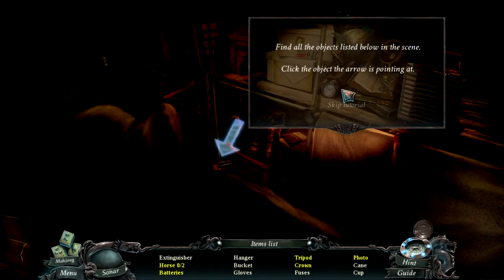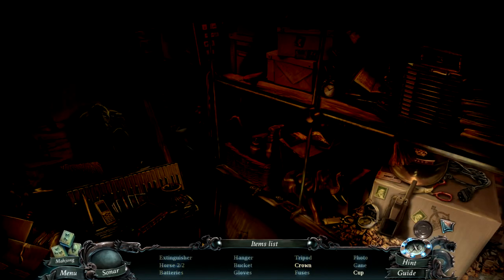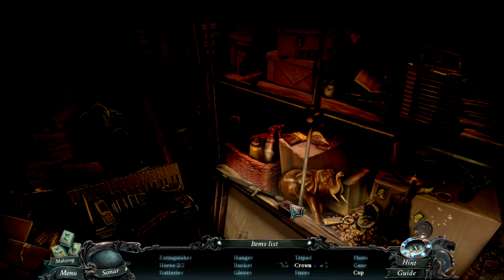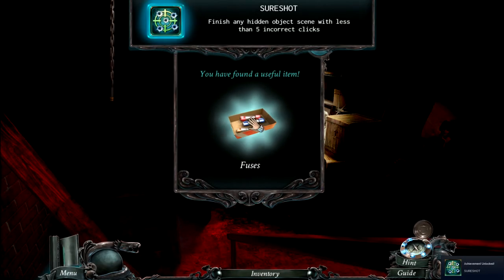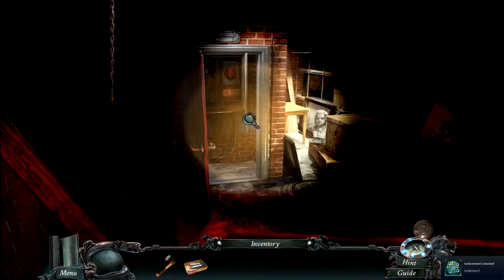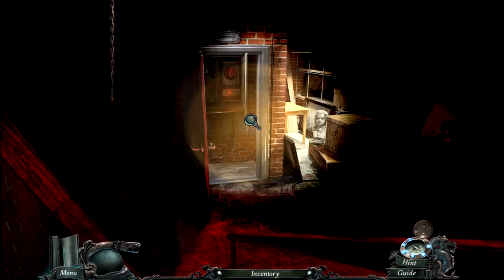Sparkling areas indicate hidden object scenes. This is our first one — find the objects listed below in the scene. There's also a possibility to play a game of Mahjong instead. If you collect two golden tiles, one of those hidden objects will disappear from the list. I'm not going to do that — I like Mahjong, but I want to find all the objects in the game.